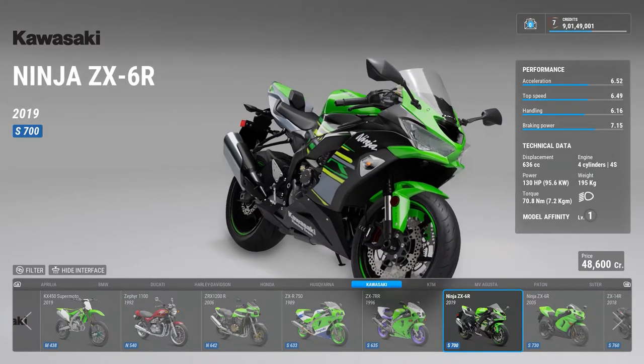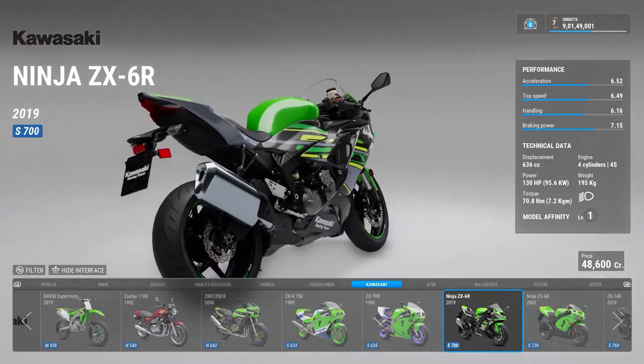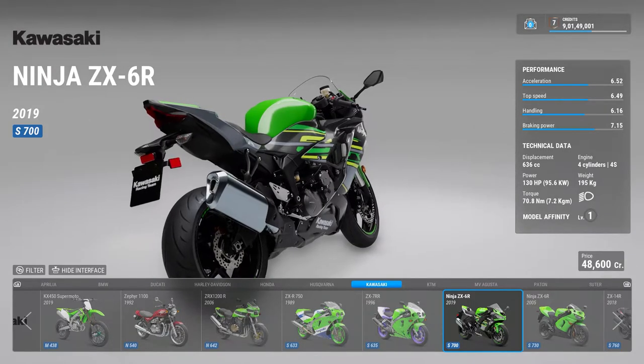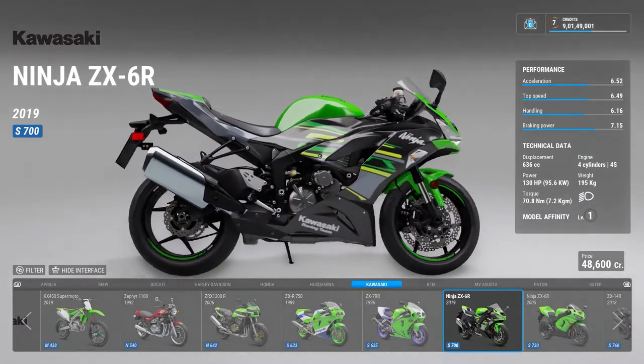Then the ZX7RR, then the 2019 ZX6R — the legend still says everyone is still waiting for the ZX6R to come out in India. They gave it a price tag of 10.49 lakhs and everyone has been hyped ever since, but it's just not happening. Then there is a 2005 ZX6R.